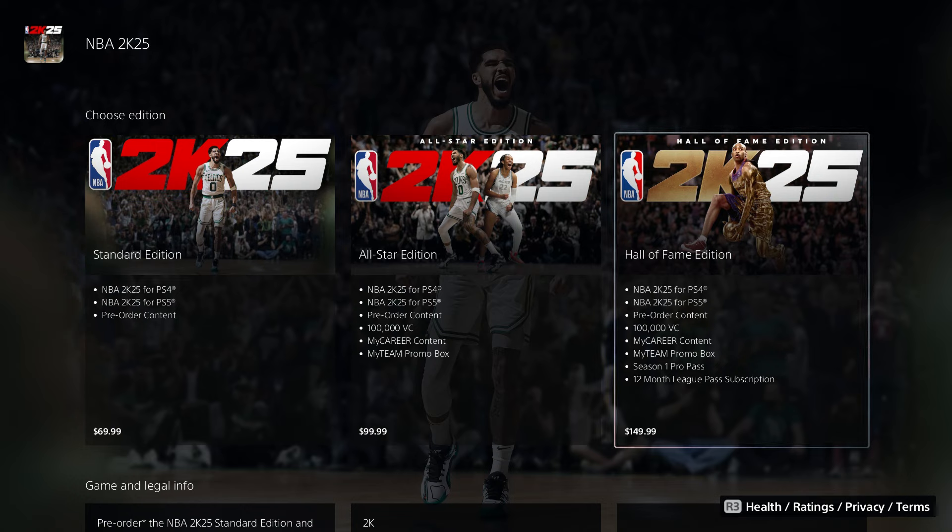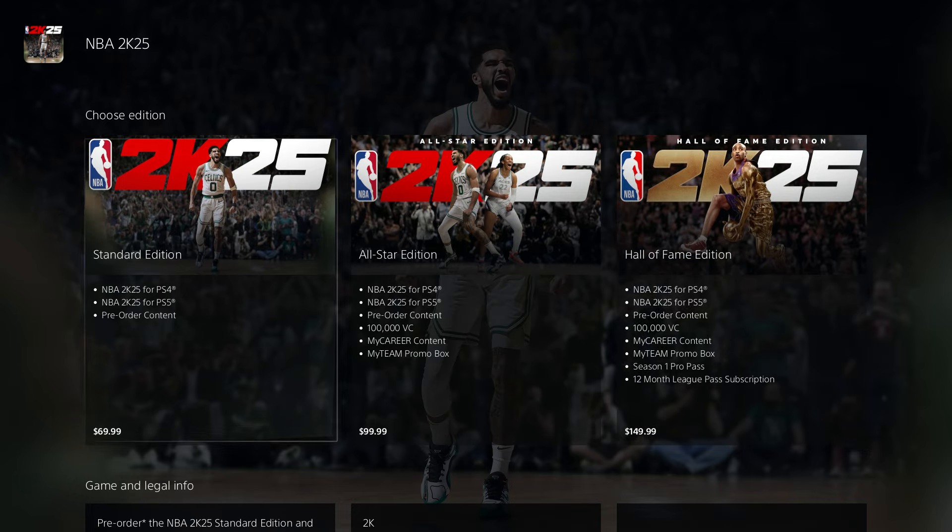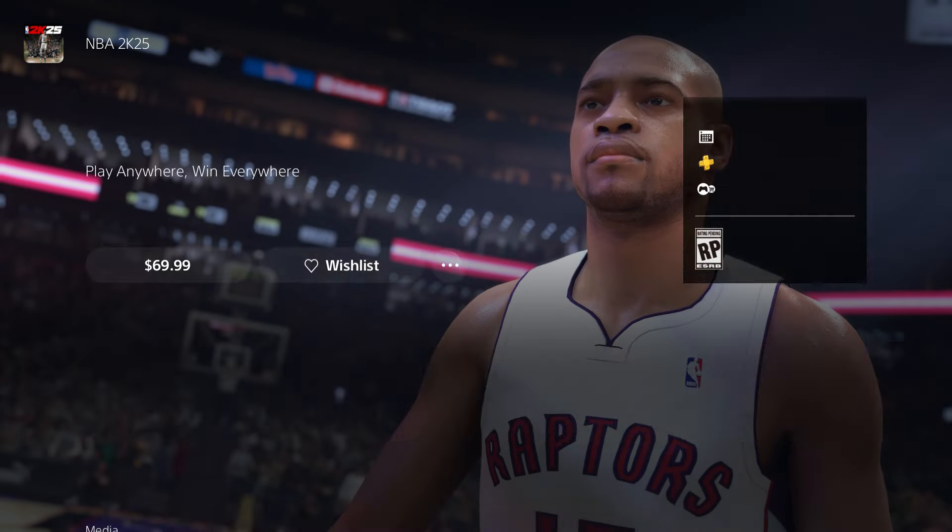The Hall of Fame edition costs $150. It includes PlayStation 4 and PlayStation 5 support, pre-order content, 100,000 VC, MyCareer content, MyTeam promo box, Season One Pro Pass, and a 12-month Legion Pass subscription. You get a lot for $150.